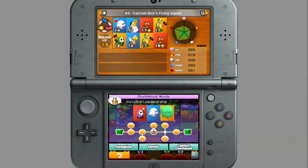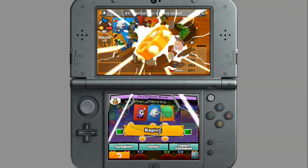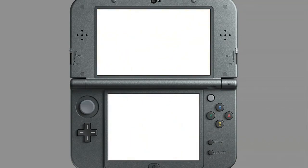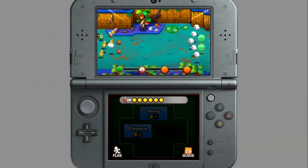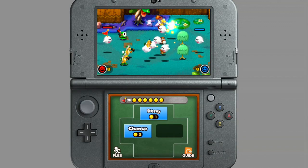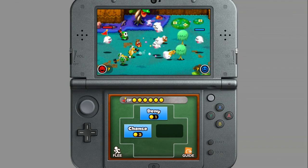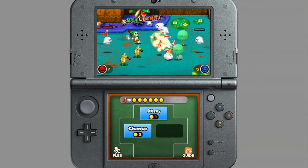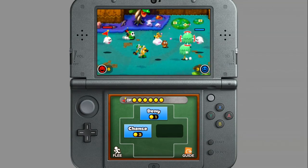We're going to keep on keeping on. We're going up against a Boo here, so I'm going to pull out Captain Boo and give him a chance to shine. Boo versus Boo! One of the things I love about Minion Quest is that not only is it an additional layer to the Superstar Saga story, but you really get to see from the minion's perspective — which is not something you normally get to.